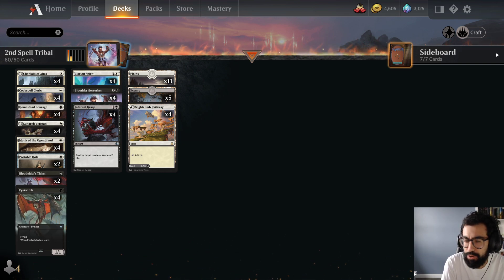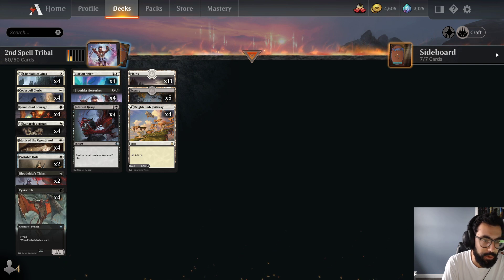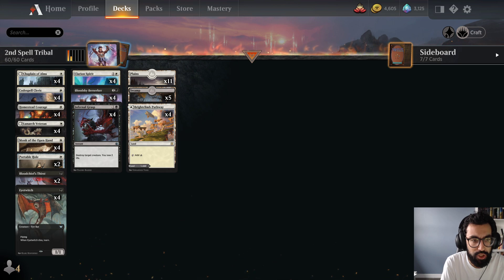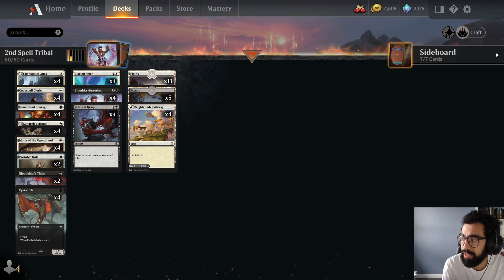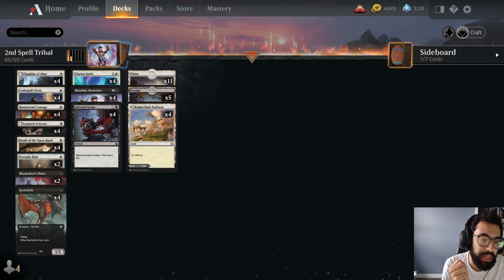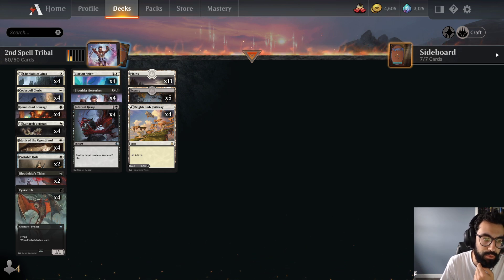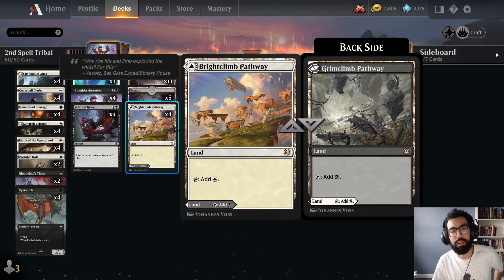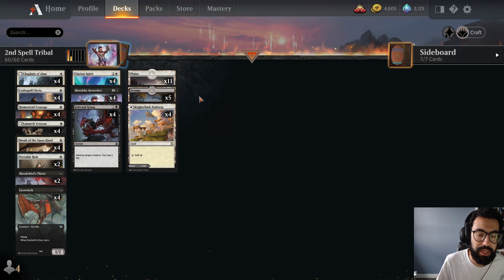Generally when we speak budget decks, there's no kind of defined logic. Some people think 10 rares or mythics make a tribal deck, others think a two-color deck might be. Really what I'm trying to do here today is put together as much as possible a free-to-play deck that folks can start off with. With free-to-play, I mean commons and uncommons only — the things that are the most readily available wild cards.